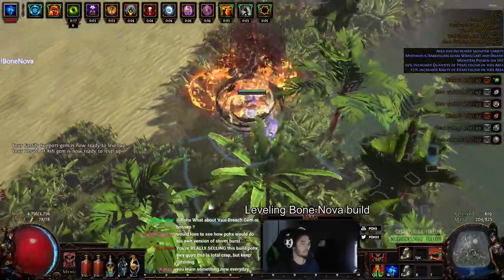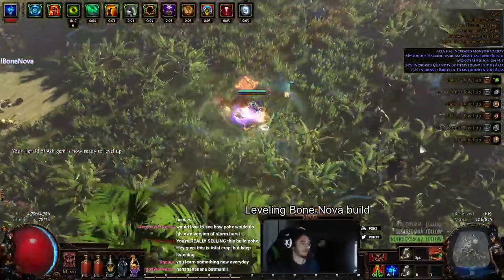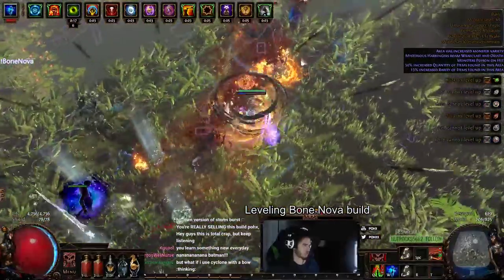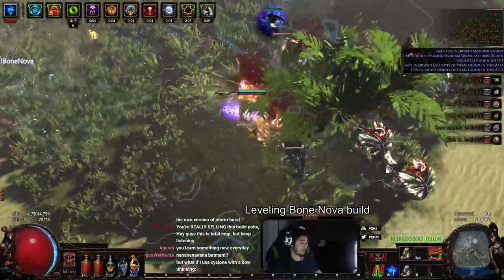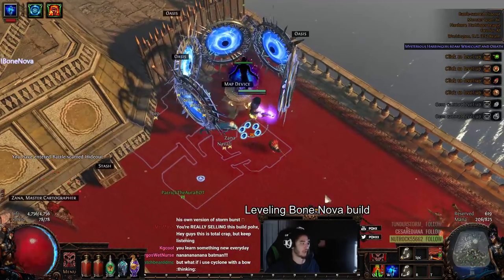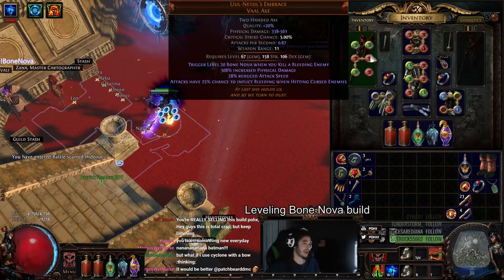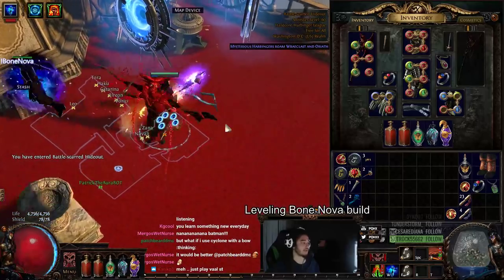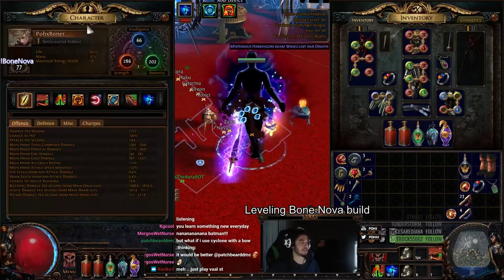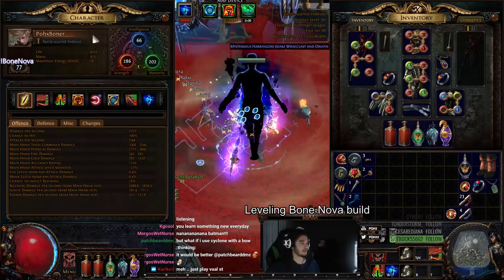I don't remember if I said this at the beginning because I had to do a retake — this is hashtag scripted. But I believe there was a guy playing this weapon who did a 90% cold conversion, Hrimsorrows, Prolif Ignite build, and I'm going to assume he had much better results than me. If you want to try this build, I would potentially suggest going with an Ignite version because of the way the projectiles interact. Nothing too special on the gear — I'll leave this character up for about 24 hours before I scrap it, so feel free to look at my character on my profile.